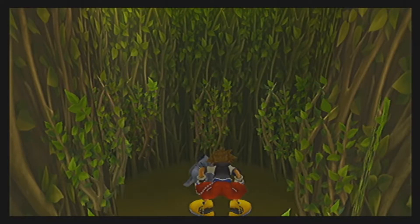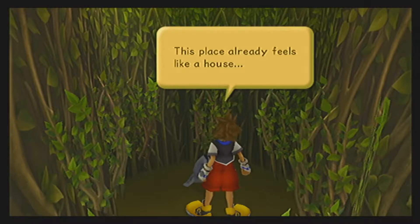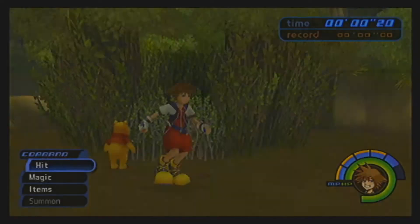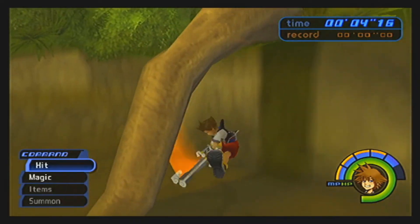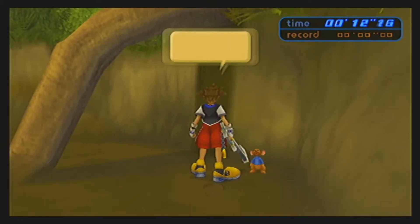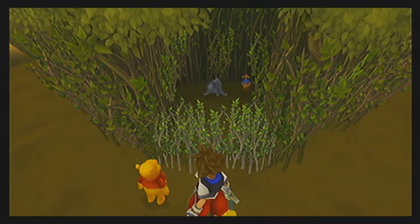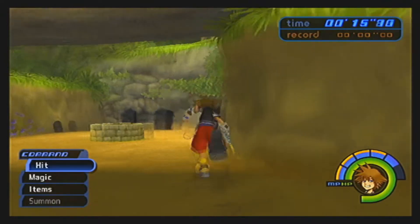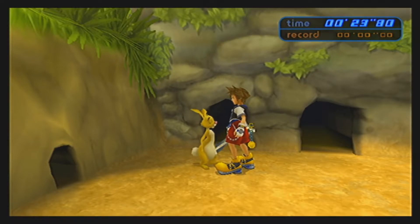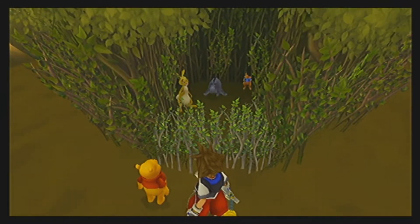Yeah, once you talk to Eeyore in here, the game will begin. Just return everyone to this spot within five minutes. You can use R1 to guide Pooh, but really there's only one character you need Pooh's help with. Just attack this to get Roo down. No need for Pooh. That pretty much sets things up there, and Roo's done. Already nice and in. Next closest is Rabbit. He'll be in here. Talk to him as soon as he jumps out in one of the holes, but be fast enough before he goes back in. That takes care of three friends.